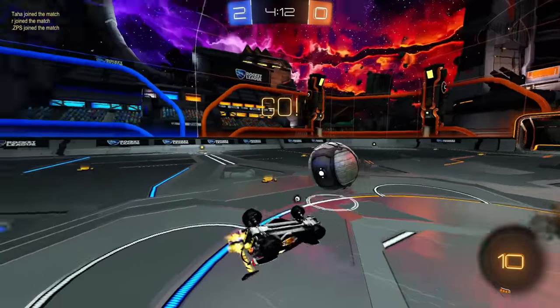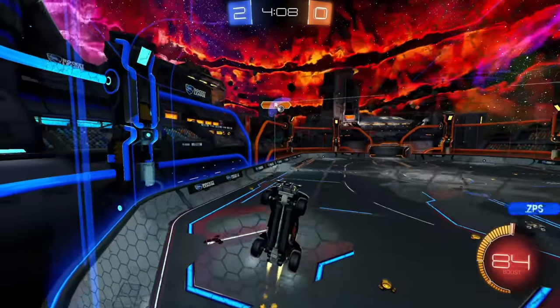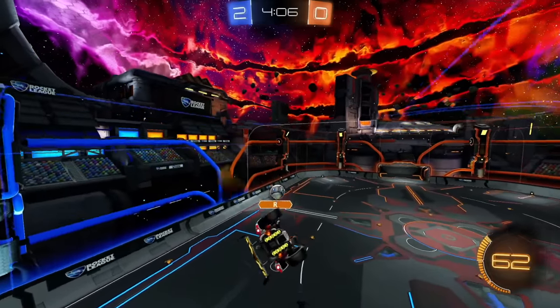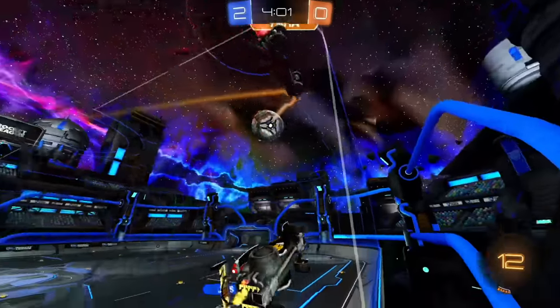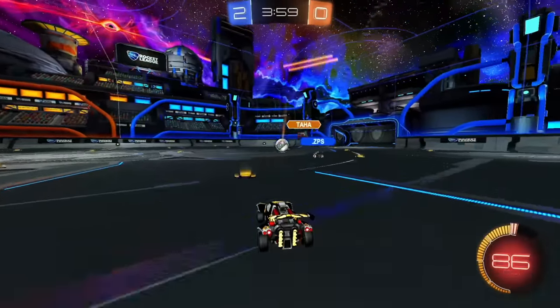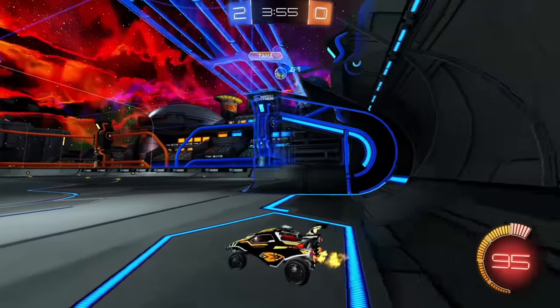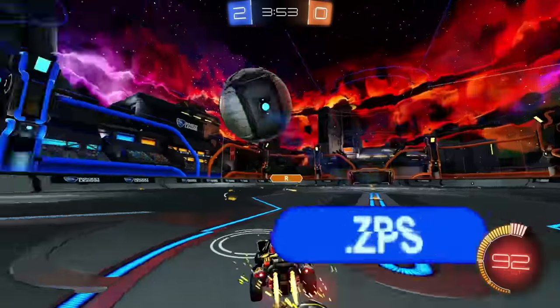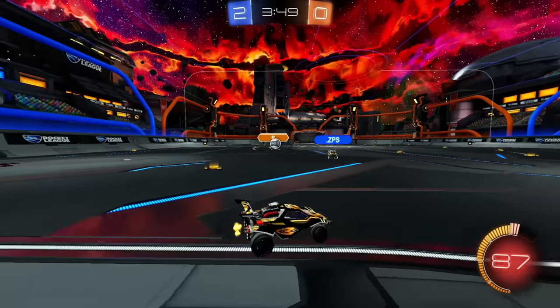Since he is first man, going for flicks like that is always going to end up giving the ball to the other team. ZPS gets boost. Going to try to bait him in. Ended up missing — that's okay. Watch out for demos just in case he goes around the corner. Not what I meant to do. Kind of took it all away from ZPS, but it's quite alright.